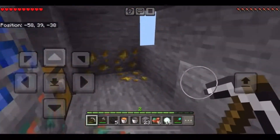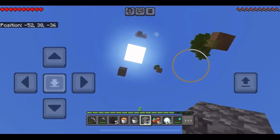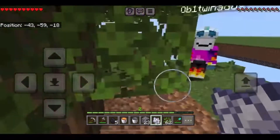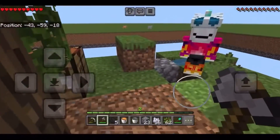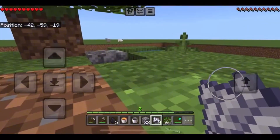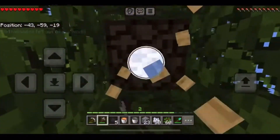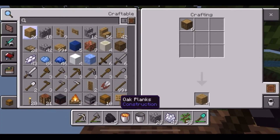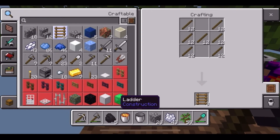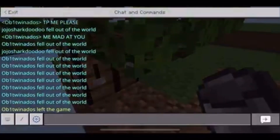Alright, how did he die? Where is he? Oh my god, I just realized how far away these are. It says TPME, please. Don't be mad at me. Hit me one more time and I'll hit you off. Ob-1 Twin has fell out of the world. Wait, did he — how is he — hey yo, you okay? Stop it. Ob-1 Twin has fell out of the world — stop sacrificing yourself. Reset it now. The entire thing into sticks. Both of us. I have a lot of ladders — 92, 93. Ob-1 Twin has left the game. Oh, come on, get back in here.